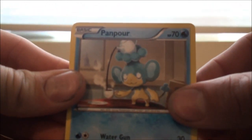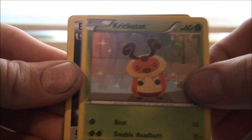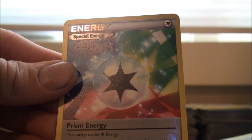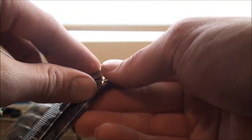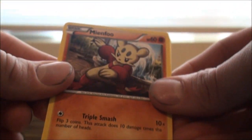We've got a Panpour, Seedot, Cubchoo, Shinx, Cricketot, Double Colorless Energy, Mienshao, Prism Energy, another Prism Energy Reverse, and a Musharna. I wish the Musharna was holographic — that'd be cool, the old school holographic, not this new school holographic they're doing with all the lines that just look like a mess. Some of the cards are only half holographic and that's just stupid to me.